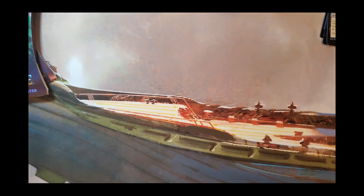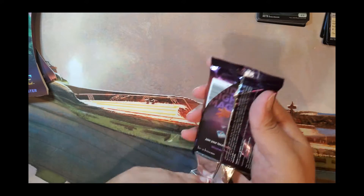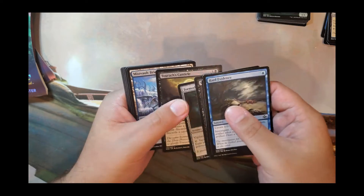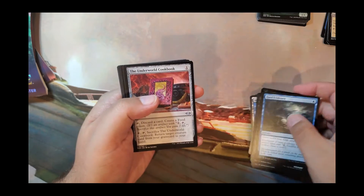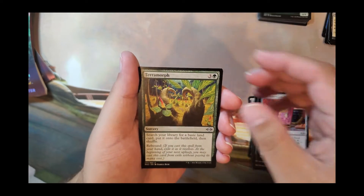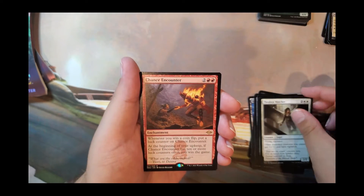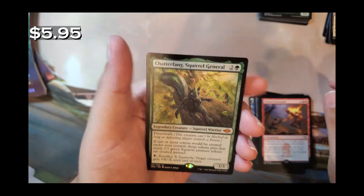Pack three, still only one counter on Quest for the Spice Lord — we're going to do this whenever we open random packs. Cards include: Underworld Cookbook, Charcter Morph, Treebin Watcher, Chance Encounter, and Chatterfang Squirrel General.